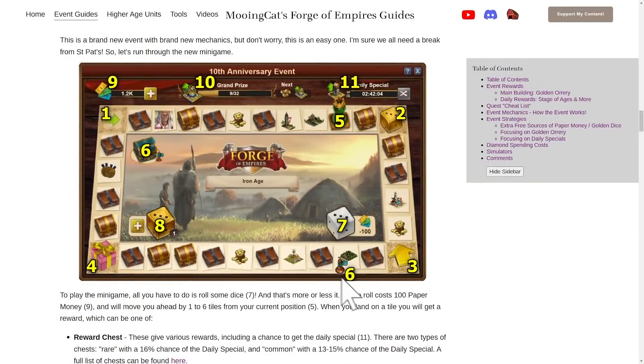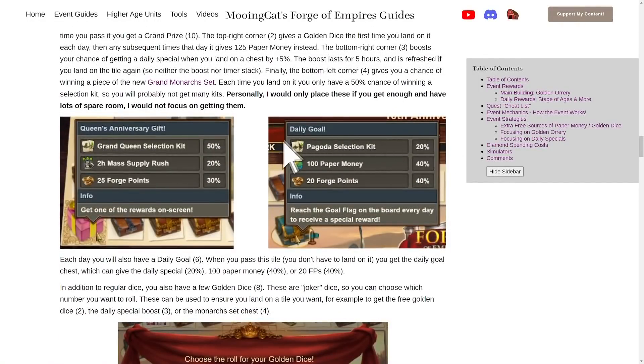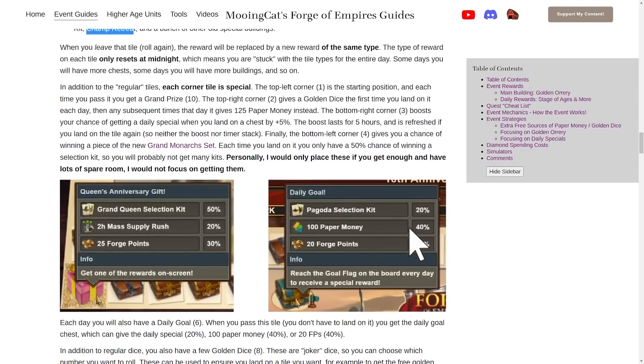There is also the daily goal, which is placed a few tiles ahead of you each day. When you pass it — you don't have to land on it — you get a daily reward chest. That chest has a 20% chance of giving the daily special, a 40% chance of giving 100 paper money, and a 40% chance of giving 20 forge points. This is a way to get a few additional paper money, which will be important later on.